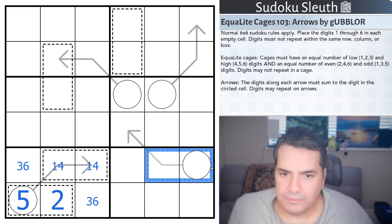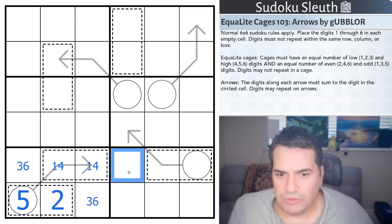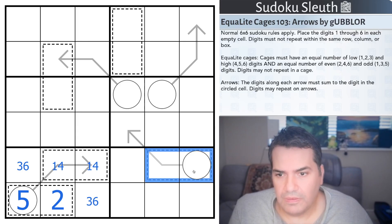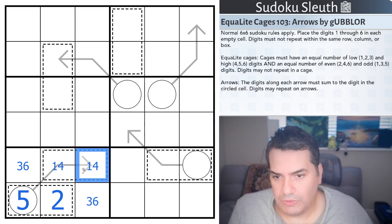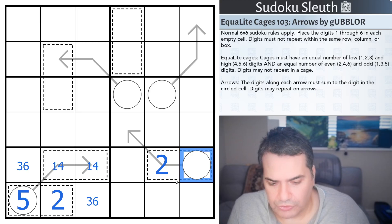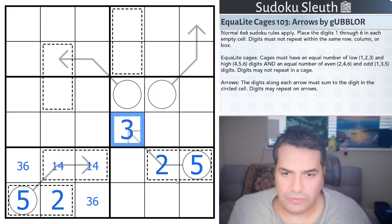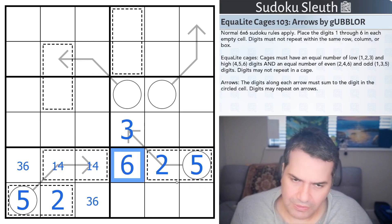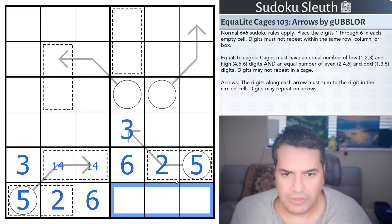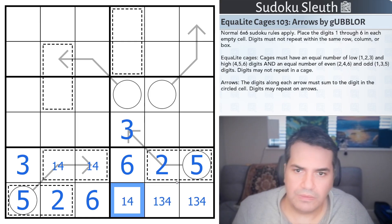1, 4 in here. We essentially know that there is 2, 5, and a 3, 6. Do we actually know that this is 2, 5? If there is a 6 in here, it would need a low odd digit, and it can't be the 1, and it can't be the 3. So I think that has to be 2, 5, and the arrow sum tells us which one is the larger. So that's 5, that's 2, that's 3. That was 2, that was 5, 6, 3. Excellent. Also another 6. These cells are now known — they are 1, 3, 4. That is not a 3.